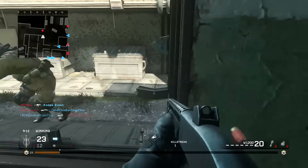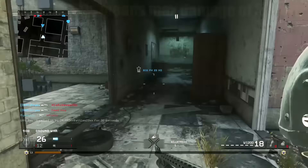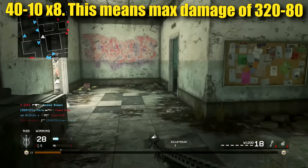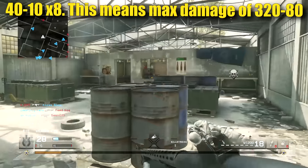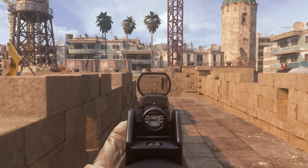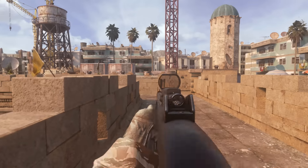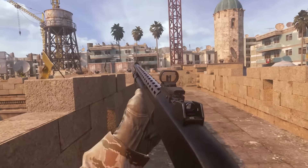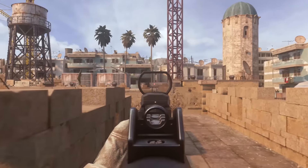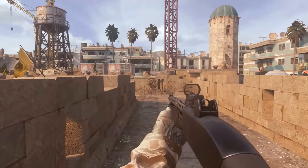So the W1200 can deal a maximum of 320 damage up close, which is massively overkill, and a maximum of 80 damage at the end of its effective range. The effective range of the W1200 is 12.5 meters — once you get past that, your pellets actually disappear. You can see here I'm shooting at a wall and nothing happens, but moving slightly closer puts me within range and I'm actually hitting the wall.